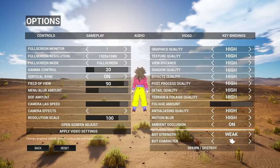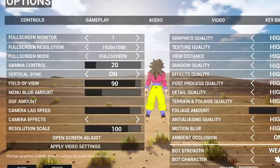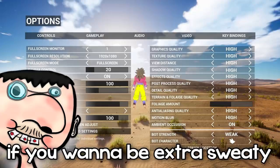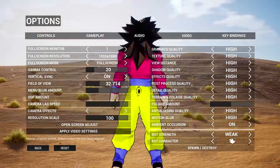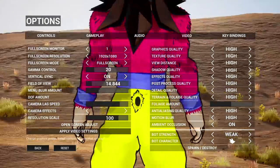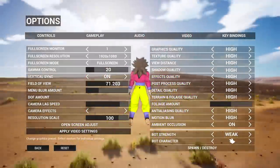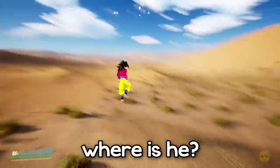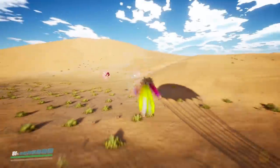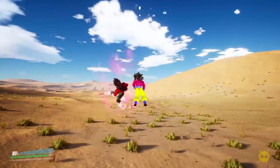You can change some of the settings, like the field of view — if you want to be extra sweaty you can adjust that. I'm gonna spawn Vegeta. Where is he? Holy shit, there he is! Oh my god there he is! Yo, Vegeta! Yo, there's blood — there's actual blood in this game!